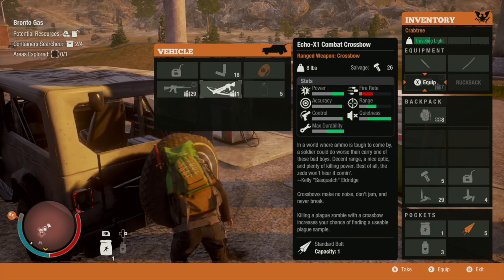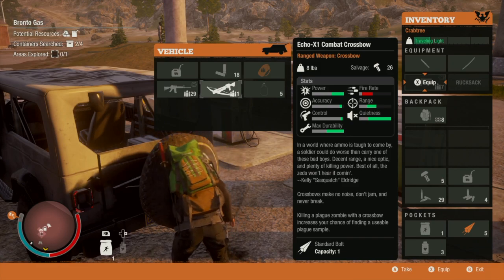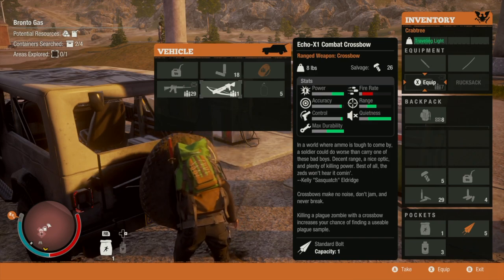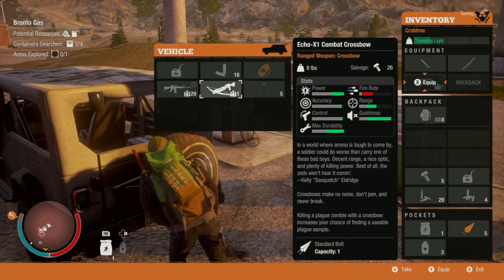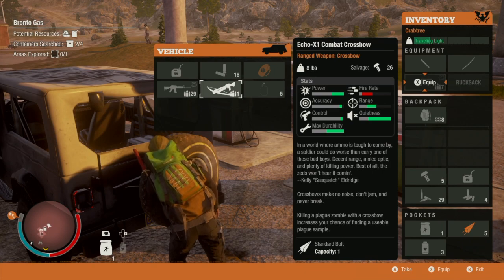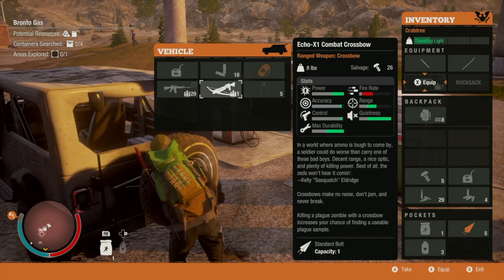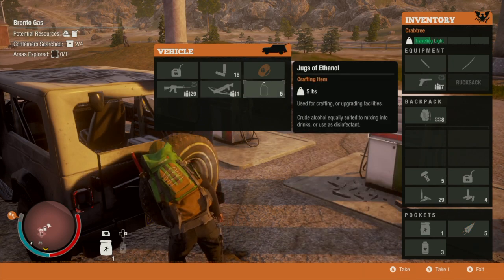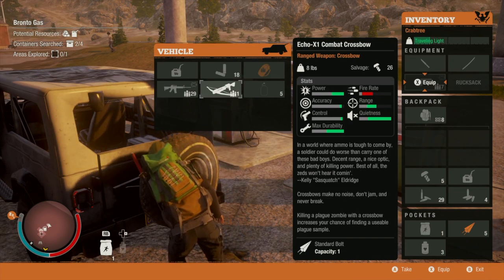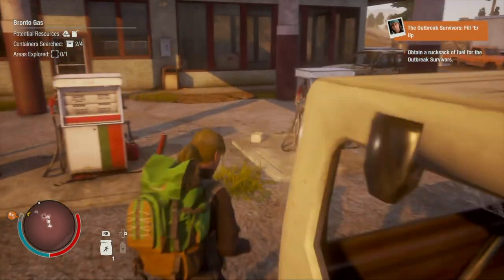I really like this crossbow. Let me read this: 'In a world where ammo is tough to come by, a soldier could do worse than carry one of these bad boys. Decent range, a nice optic, and plenty of killing power. Best of all, the Zeds won't hear them coming.' — Kelly 'Sasquatch' Eldridge. Sasquatch actually quoted this, which is pretty awesome. Sasquatch is the one that was in the Lifeline DLC in State of Decay 1. Crossbows make no noise, they don't jam, never break. Killing a plague zombie with a crossbow increases your chance of finding a usable plague sample. That's so cool. Man, I'm really liking this.